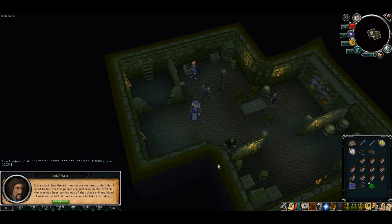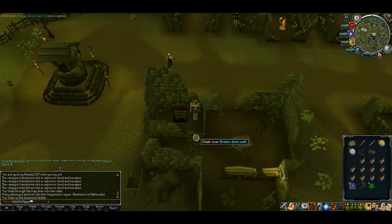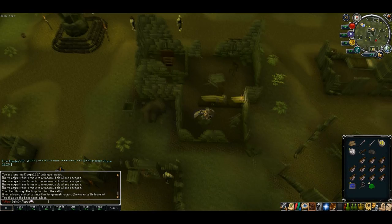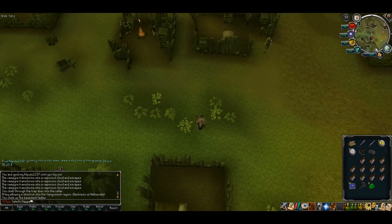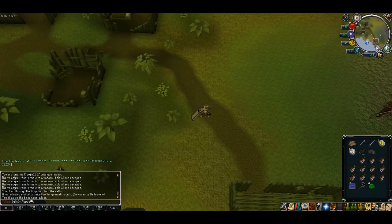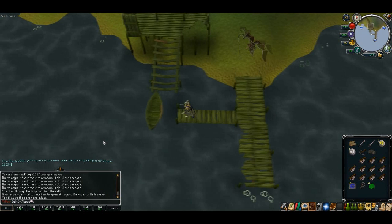Go through all of his options. He'll end up giving you a box of resources. Once you've got that, head southeast until you hit the dock. Once you're at the dock, jump on the boat and off to Meiyerditch.